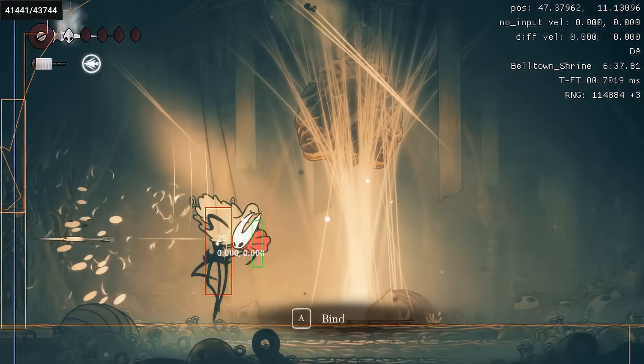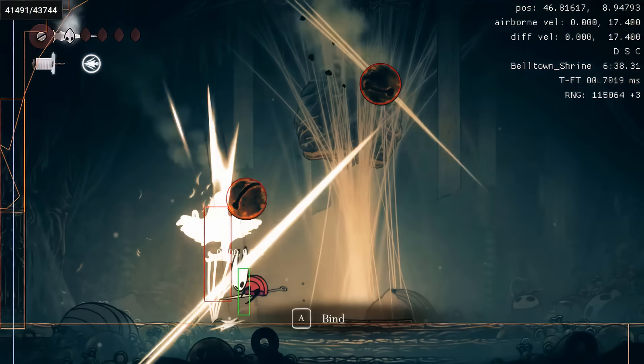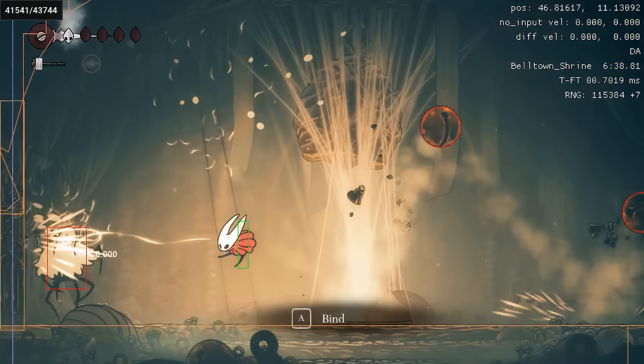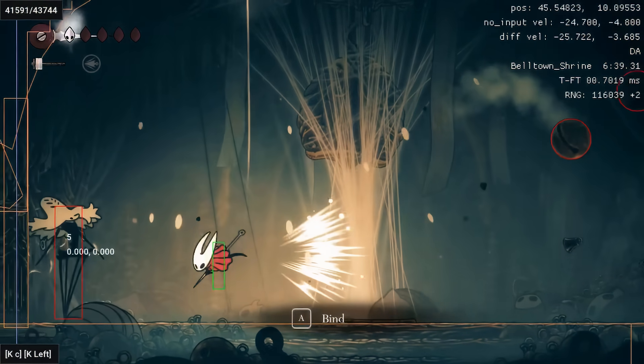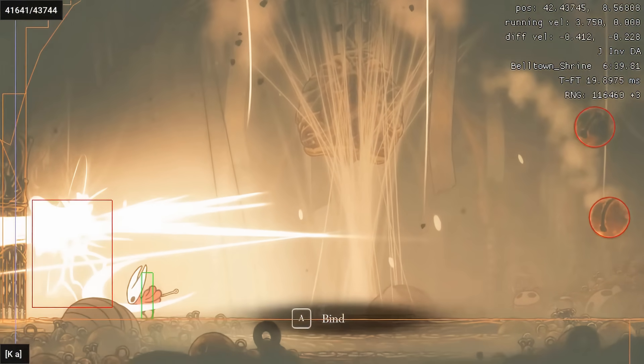We do another dash attack into a spear — gotta love that combo. Then we do a pogo into a spear, and the timing worked out nicely to dodge underneath that bell. Widow's almost dead, only needs one more nail hit. And there you have it — that's how Tass does the Widow fight.